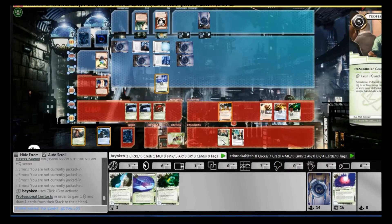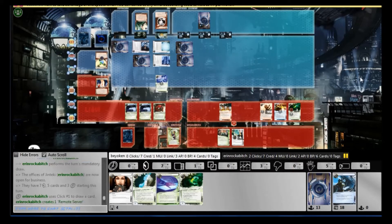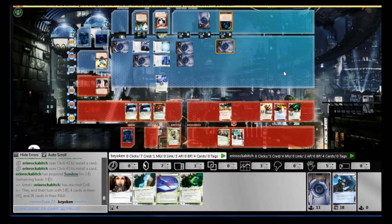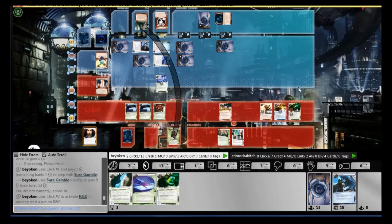I desperately needed that Future Perfect because my economy requisite cards were not coming out — no CyberSoft Macrodrive, and especially no Aesop's is really hurting my economy. It seems like I have quite a few credits right now, but I could use much more. I want to be running much more frequently than this. If I can run his R&D 4 times every turn, his Caprice will eventually fizzle out and I can finally start digging R&D. This is why money is very important.